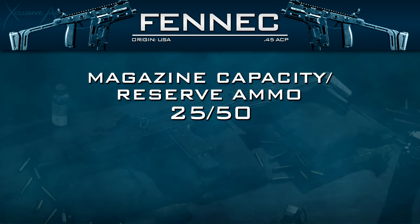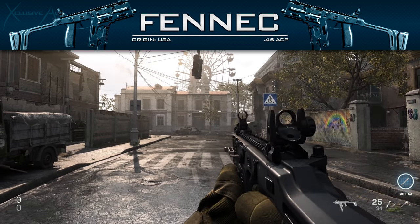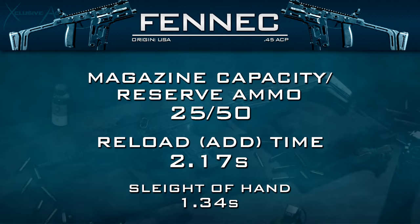One of the biggest weaknesses of this gun: the magazine capacity is only 25 rounds, with only 50 in reserve by default, so you burn through ammo insanely fast. On top of this, the reload time is the slowest in the SMG category by a decent margin at 2.17 seconds. With Sleight of Hand we can cut this down to 1.34 seconds, which is more like a standard SMG reload. You burn through magazines very quickly, and unless you're using extended mags that slow reload will get you killed.